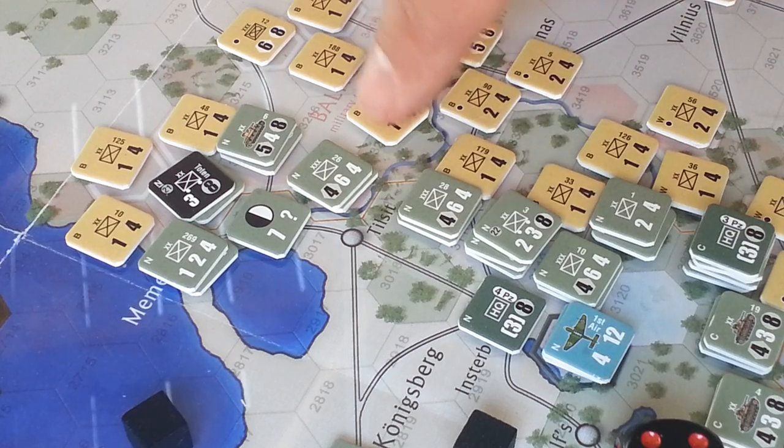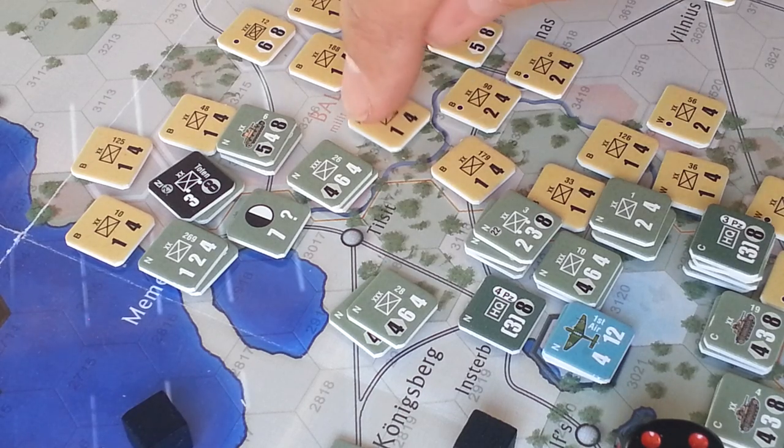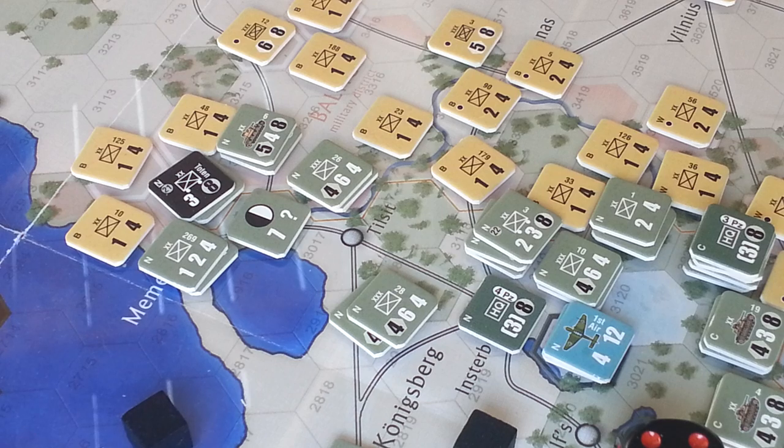The next attack is this unit here — 8-to-1 across a minor river, which we will ignore. But the defender is in the woods, and woods will subtract one combat factor. Since we're not using tanks it's not going to matter — it only takes a combat factor off the tank. So it's 8-to-1, which becomes 6-to-1.